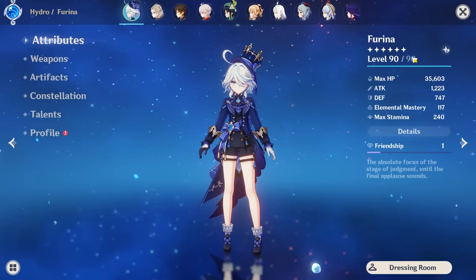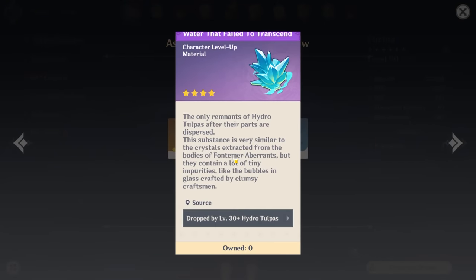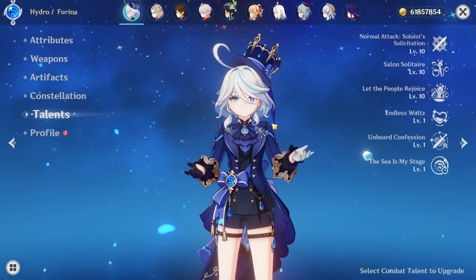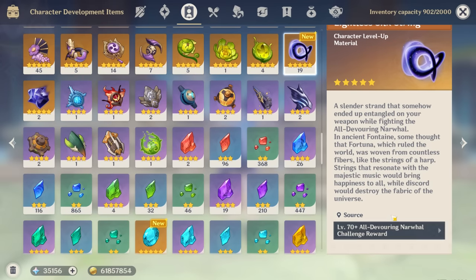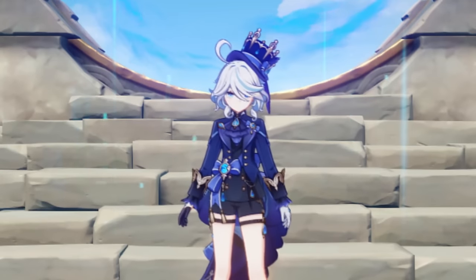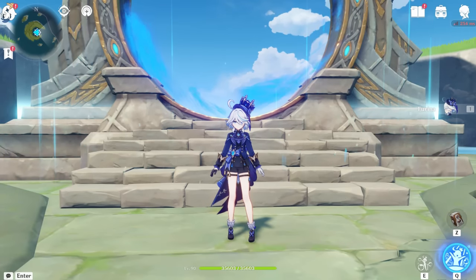She does require a lot of new materials to level up. The actual ascension levels will need you to grind a new boss, and there are also new Lakelight Lilies to grind in a new area of the map. Her talents use the Justice books, and leveling above eight requires new weekly boss materials. She is going to take a lot of work to level up fully, but you already know Furina is high maintenance.